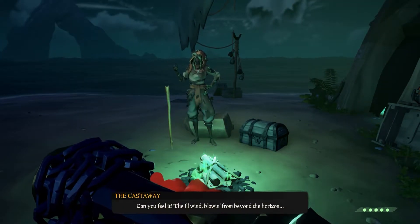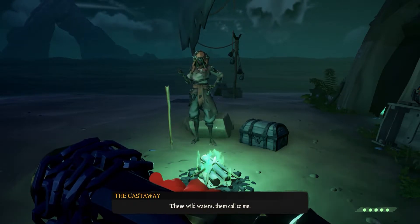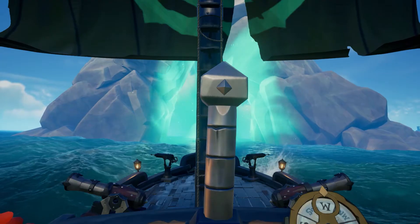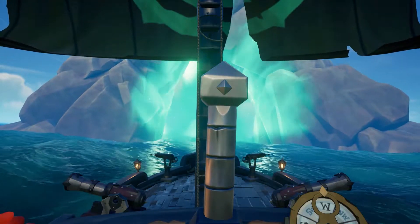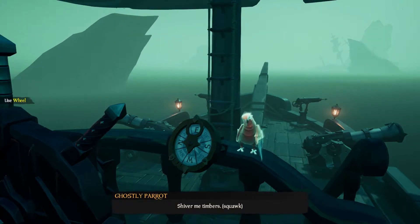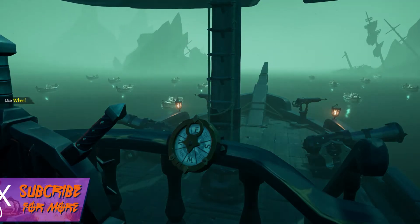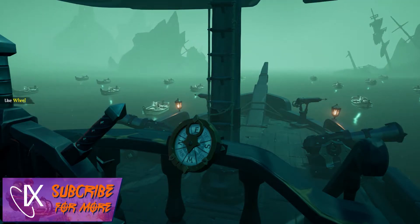After you've sat through an engaging cutscene from the mysterious Castaway, you will see a green portal open across the seas nearby that will lead you through to the Tunnels of the Damned, as you make your way to the Sea of the Damned. When you are in the Tunnel of the Damned you will no longer be in control of your ship, so sit back and enjoy the short ride. Keep your eyes out as there is still plenty going on around you.